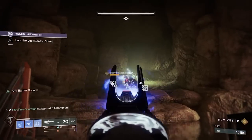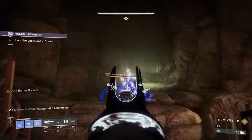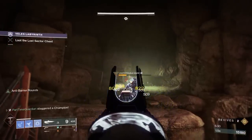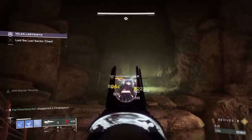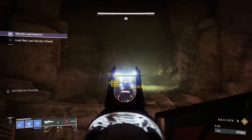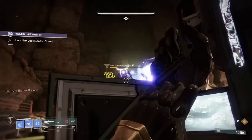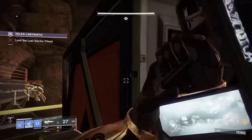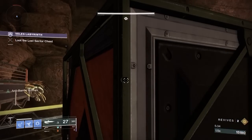Unstoppable Champions are probably not as intimidating as the others. They will hard charge at you, but once you stun them you can quickly take them down. The good thing is they don't regenerate health, so if they're hard charging you, you can go hide and take them out later if you need to.